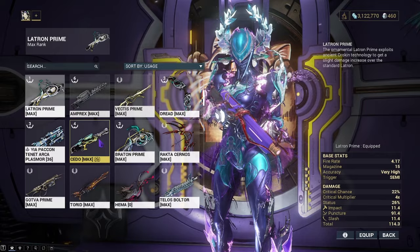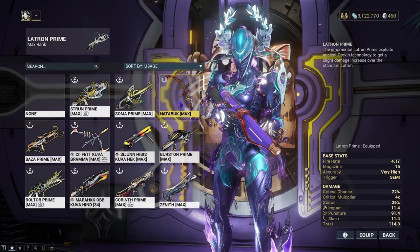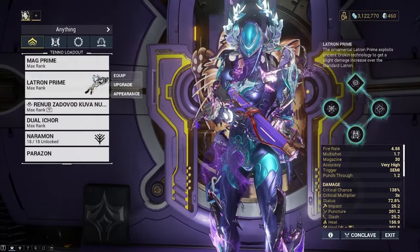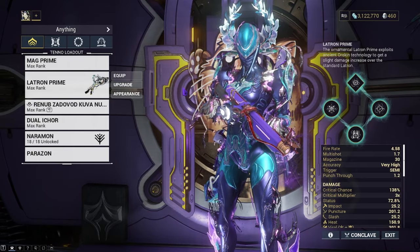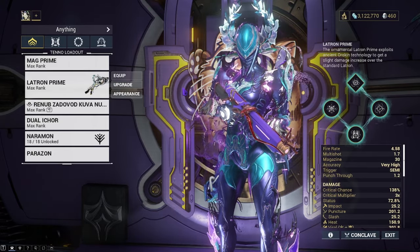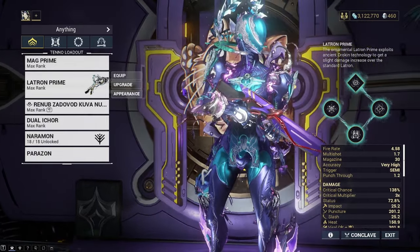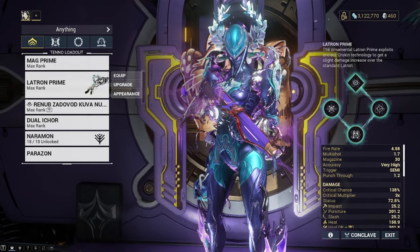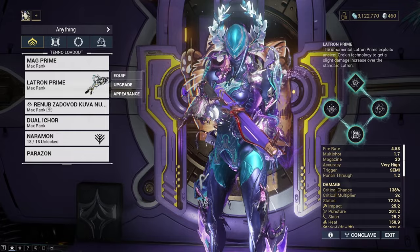That's why I like using the Latron with Mag. It actually works with the Dread Incarnon too — it's a little funky but it does work. The Latron Prime Incarnon, and the Wraith as well — whichever variant you want to put it on, I recommend the Prime or Wraith. It's phenomenally strong, hits hard, and does the job you need. Is it better than the Torid? Most people would say no. I'd say it's pretty good — I don't like the Torid Incarnon, it's kind of bland to me, but opinions are opinions.